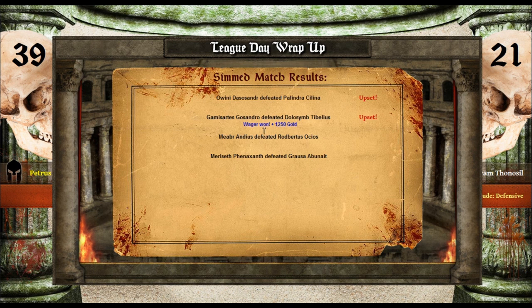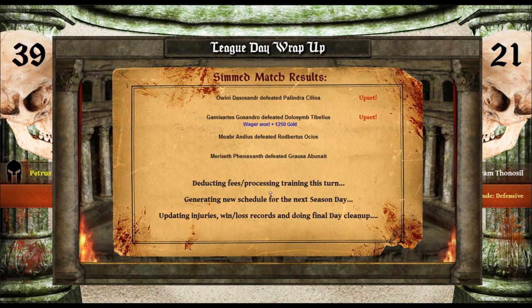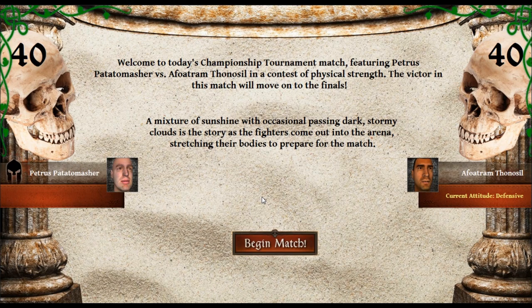Let's do the remainder of the day. We won the wager — look at that — 1250 gold! Awesome. I misclicked. The championships tournament match, featuring Petrus Potato Masher versus Afro Tam Tonosil yet again. Okay — the victor in this match will move on to the finals. Oh, we know how to handle this guy. He's defensive. Let's do a precision vein attack.